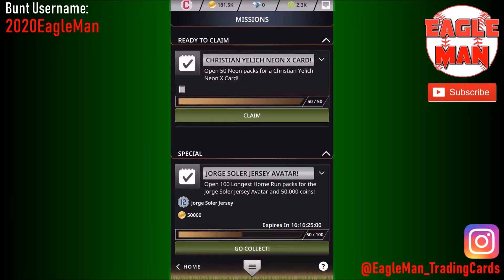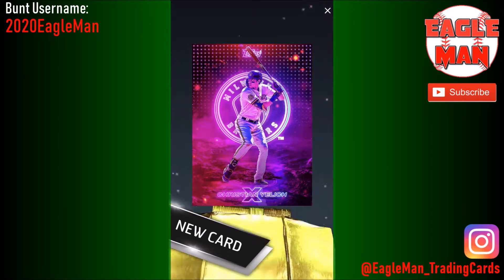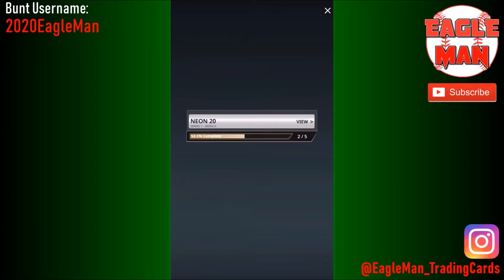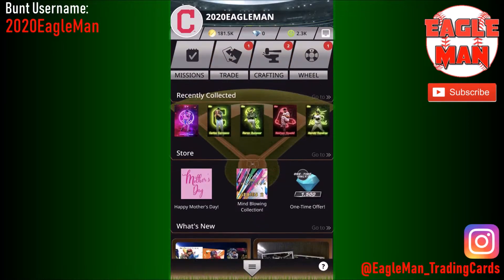Let's go ahead and collect the yellow card and see what it looks like. We got the Bellinger last time. Yeah, it looks really sick — nasty looking card. We'll take that, pretty cool. We got three out of five there. I would love to get that Trout but that takes a lot of packs.